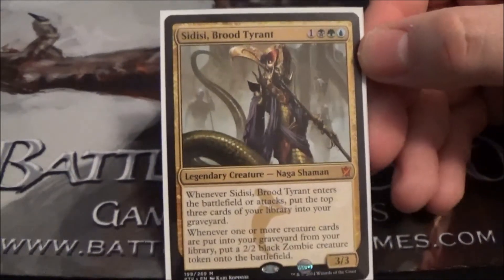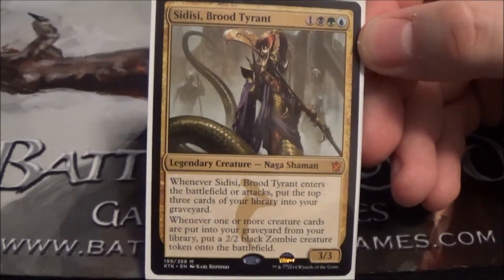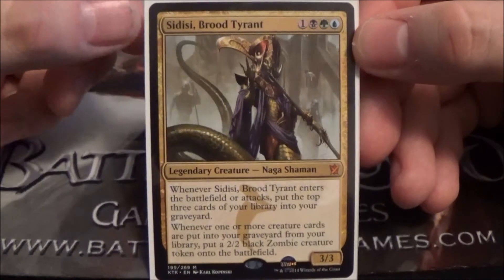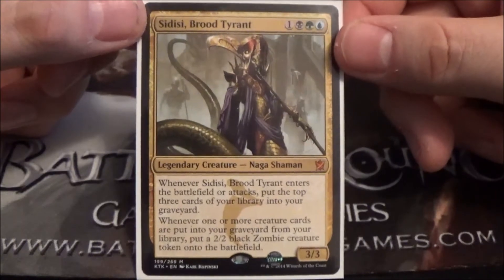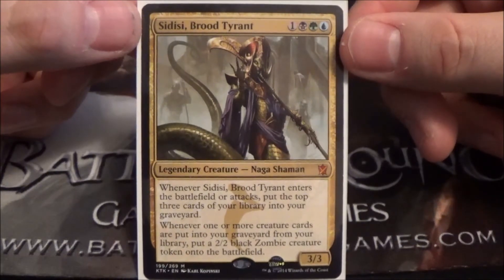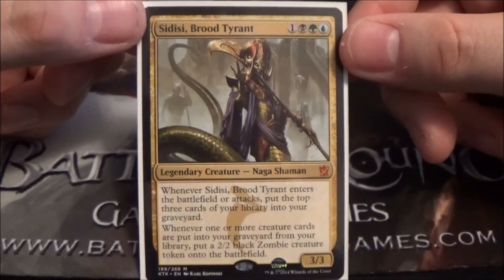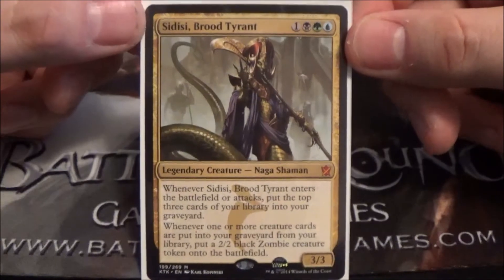I think she's really interesting and could be pretty powerful as a Commander if you built the deck right. I would make it a reanimator style theme and add in a zombie sub-theme, seeing as she makes 2/2 zombies herself. That's my overall take — I definitely think she's a build-around-me card. I probably wouldn't put her in the 99 of a deck; this card just screams 'build around me.'